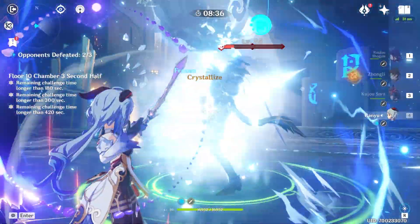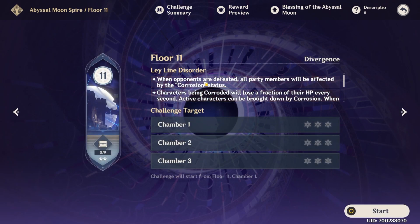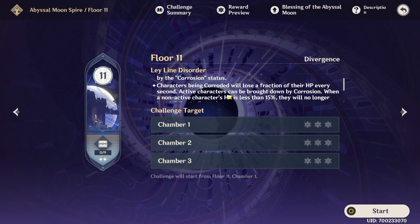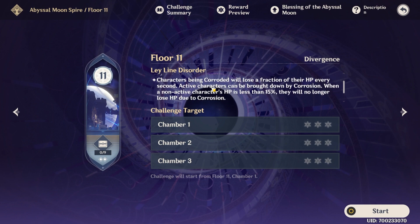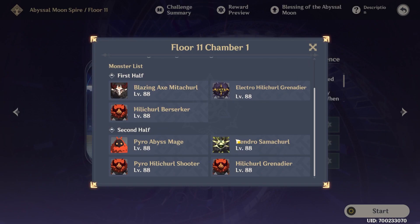Half time to spare. Now we are moving to chamber 11 — apparently there's something new here. Corrosion, aka bleeding: when opponents are defeated, all party members will be affected by the corrosion status. Characters being corroded will lose a fraction of their HP every second. Active characters can be brought down by corrosion. Non-active characters will still be corroded while they're not active, and that happens when you defeat opponents — not when you get hit with some kind of poison fist.